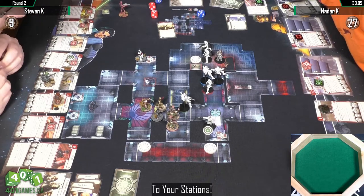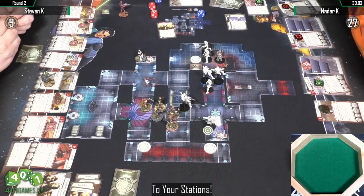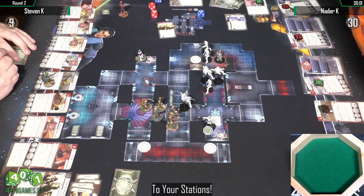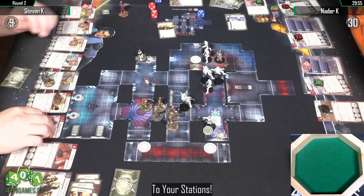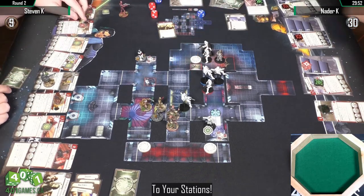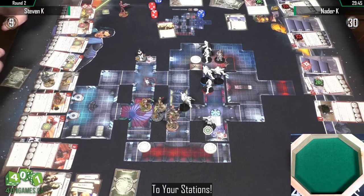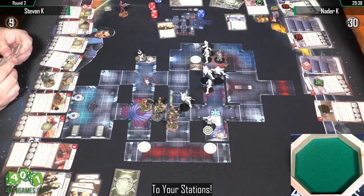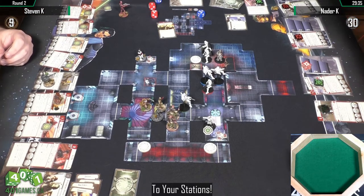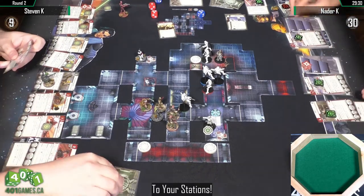End of round — Natter controls the one security terminal, had line of sight, and puts two damage on. Good, thank you. I think at this point if all Natter has to do is keep those Heavy Troopers right next to that security terminal, it doesn't look like Steven wants to move anywhere. Even if Steven moves to the two security terminals at the bottom to start getting points from them, I think Natter just scores out first.